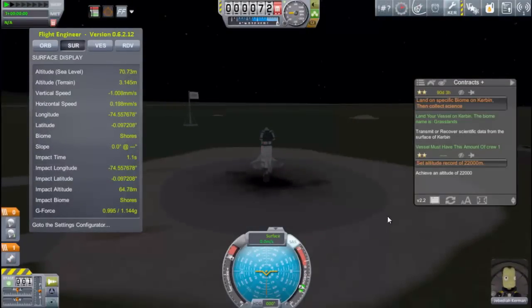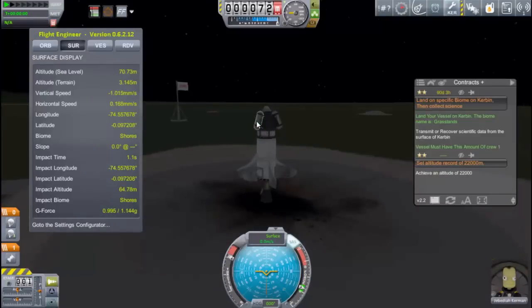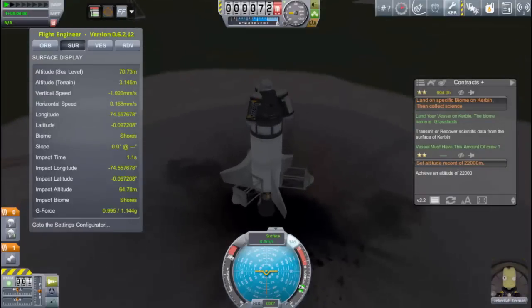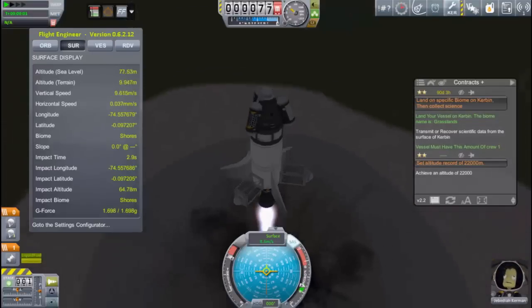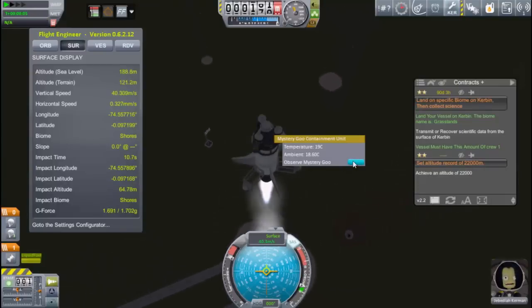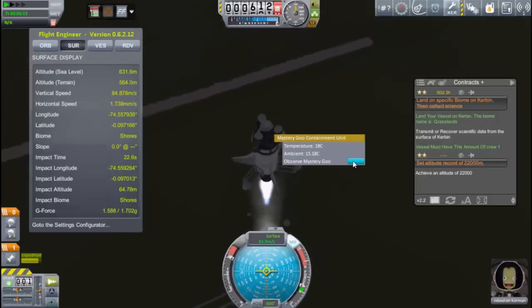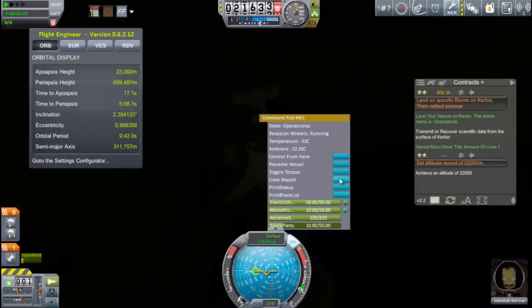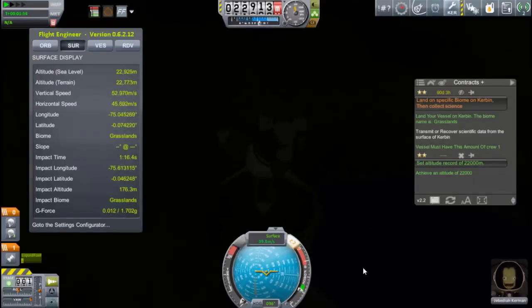So it's time for Jeb to show us how it's done with Aristotle 4. Aristotle 4 has a bit more fuel on board, extra goo canisters — three of them in total — and extra special: it now has these wonderfully looking tail fins. The tail fins bring the center of drag way back towards the back, making this thing much more stable than our previous rockets. It's going to want to fly in a very straight line.